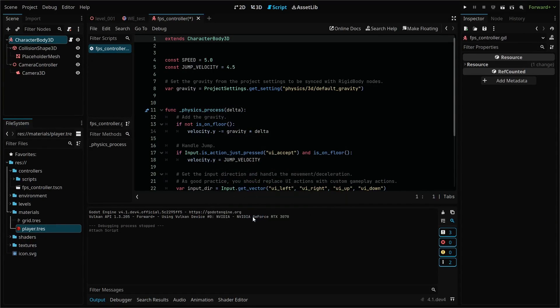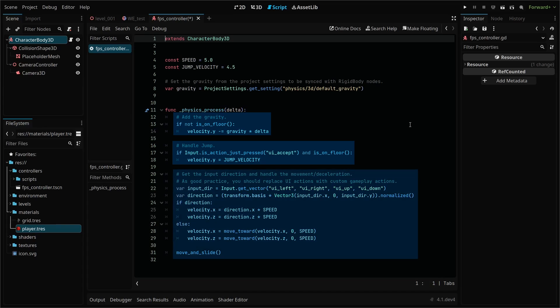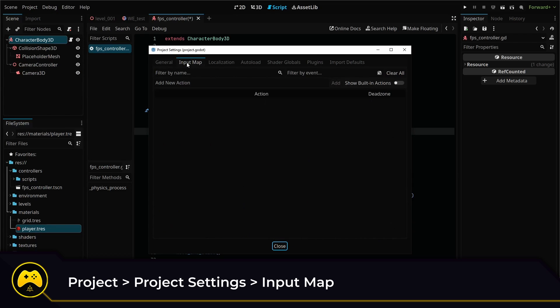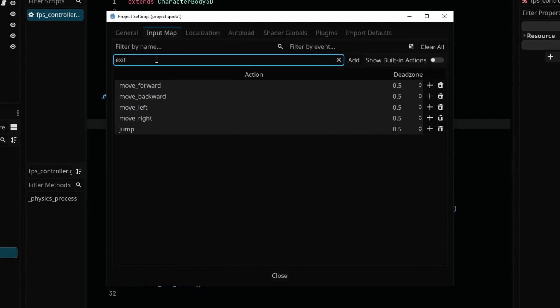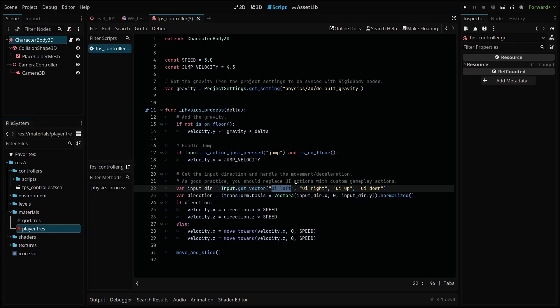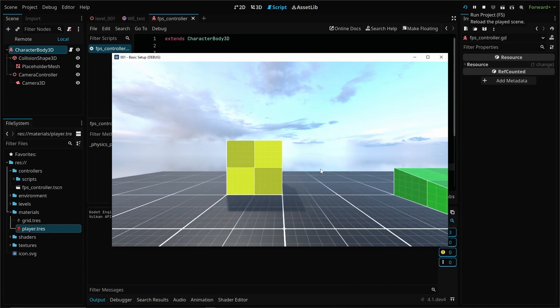Hit create and go to the script tab. The basic movement template gives us some stuff to work with right away, including basic gravity, a jump action, and a movement script. We can use these right now, but we need to adjust the input mapping references. Go to Project > Project Settings > Input Map and create five new inputs: move forward, move backward, move left, move right, and jump — representing the standard WASD keys and spacebar. Then head to the controller script and adjust the input mapping to match our new inputs, which are referenced by a string. Save the script and run your test scene — you should now be able to move using WASD keys and jump. You can also test your player's collision with objects.